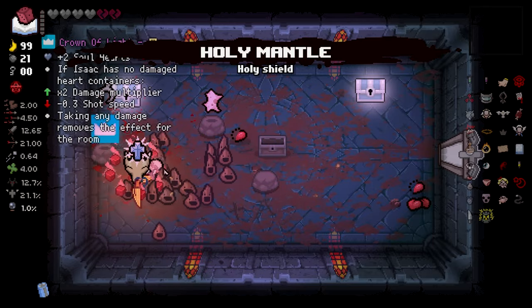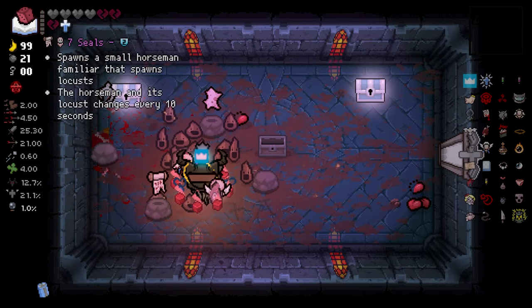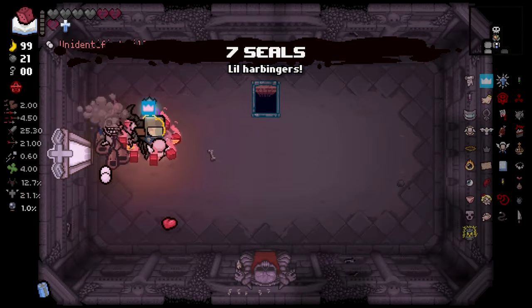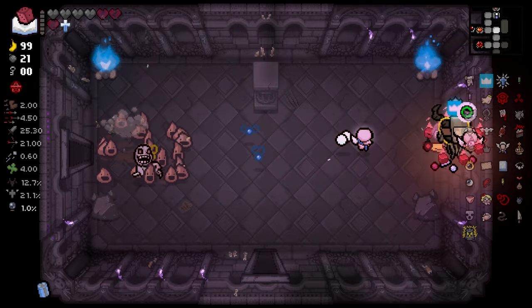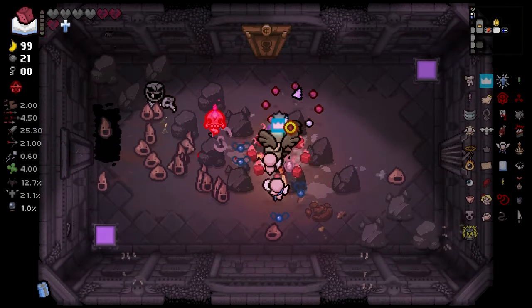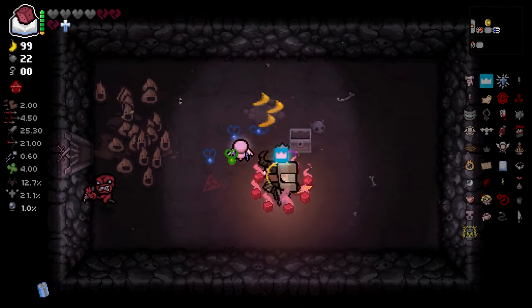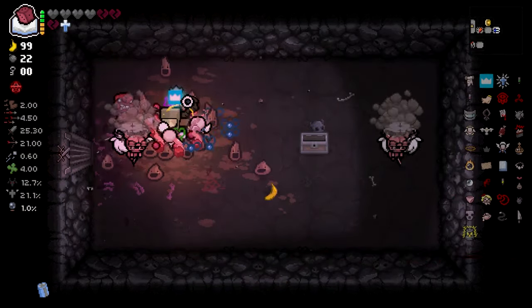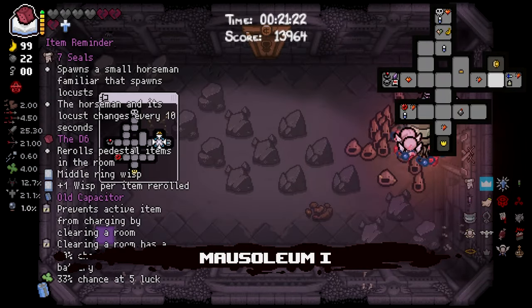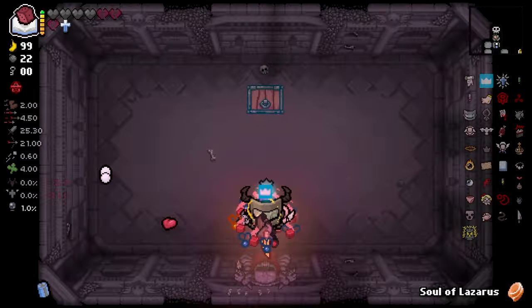Pop it again - Seven Seals. Yeesh, yucky. Anyway I can get more charges here. Unlucky - we're gonna grab Seven Seals. I'm so glad I installed this mod though - Twitch Prime Crown of Light looks so funny, I love it. I really don't think there's anything left for us. I need a key for the item room but other than that not too much to do here. No key. Damn. Anything to reroll? No. Guess we just go to the next floor and pray we get a key somewhere.